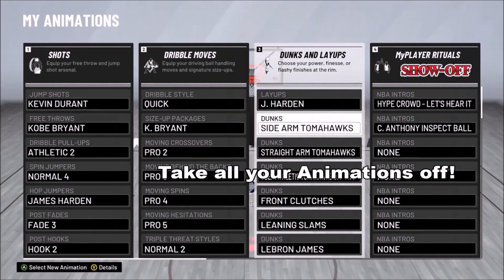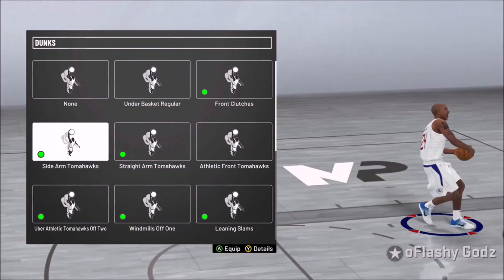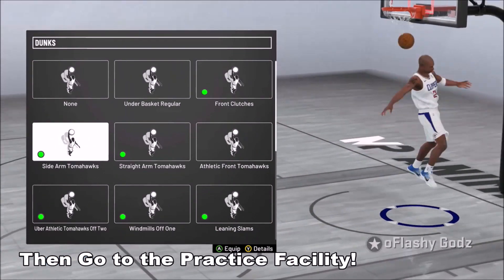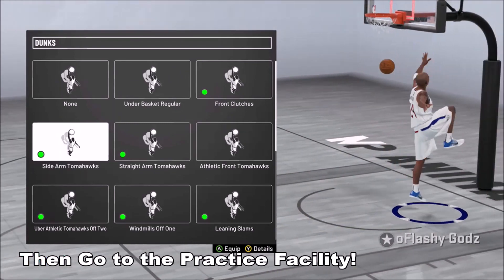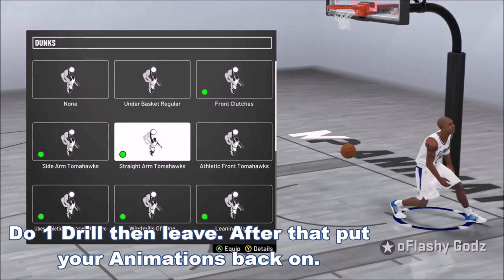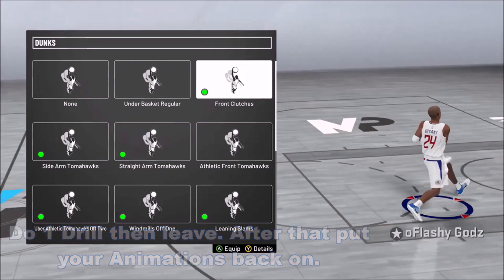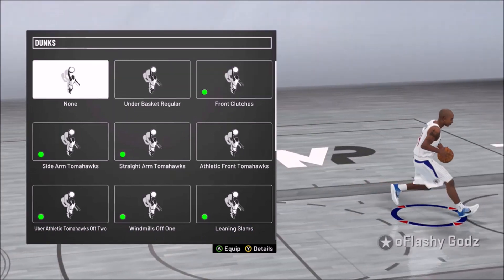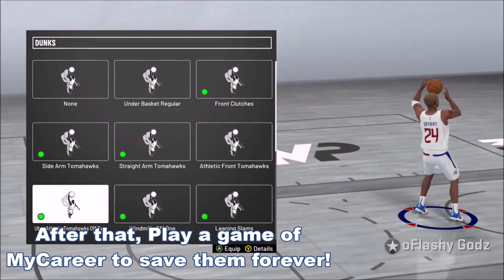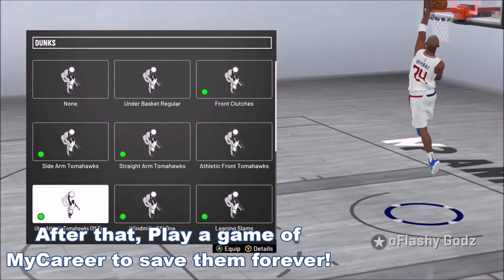If they're still not letting you dunk, what you're gonna want to do is take all the dunks off — take all the dunk packages off — and then go to the practice facility. Once you go in there, just do one little drill and then leave. After you leave, go back to the neighborhood and put on all these animations you see here — put them all back on.